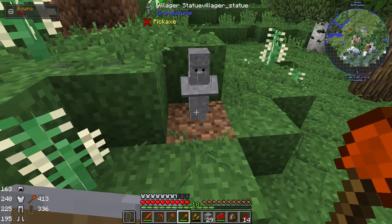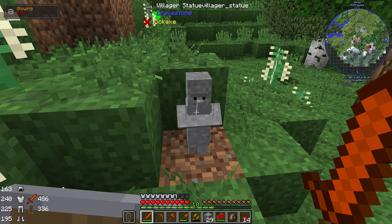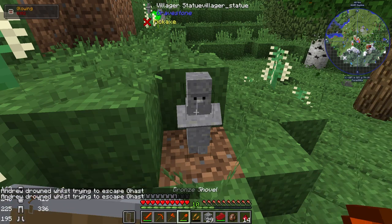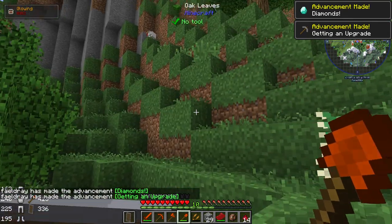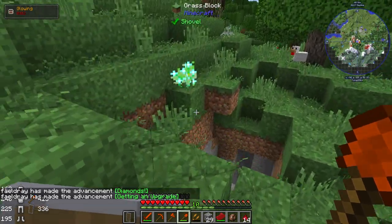Wait, what? Oh! Okay, so if I right click with just a sword or whatever, it says 'Andrew Drownle trying to escape with glass.' But if I use a shovel I can just loot the stuff! Sweet! So if I see those, just use a shovel on it and I'll be able to loot the things.